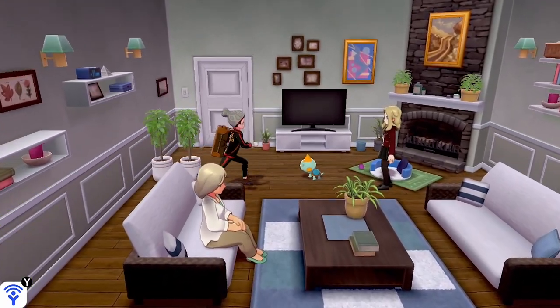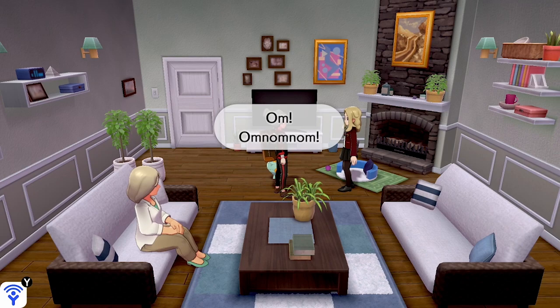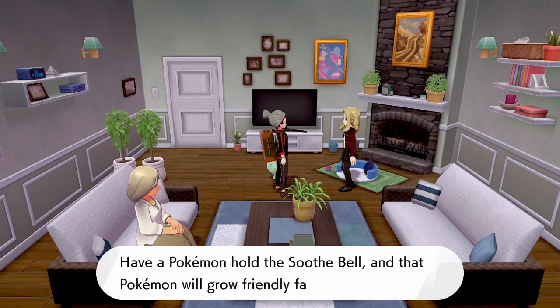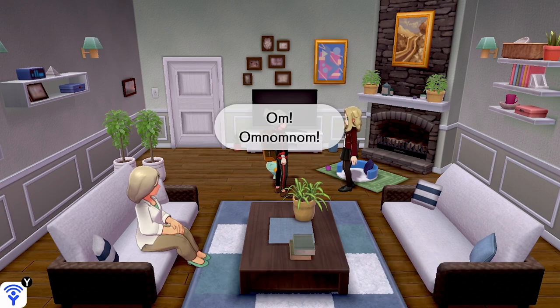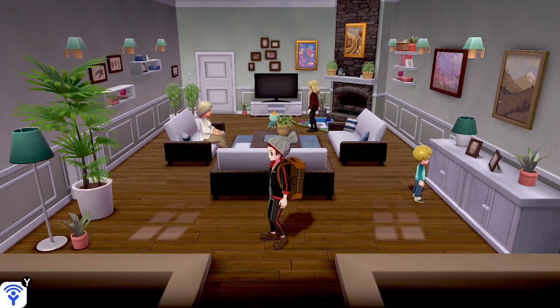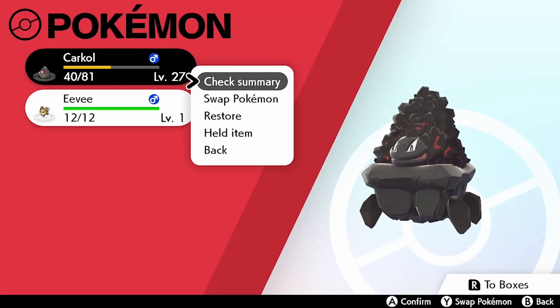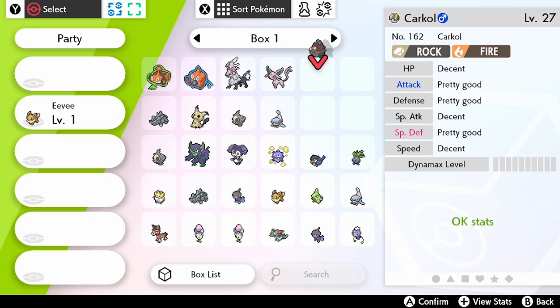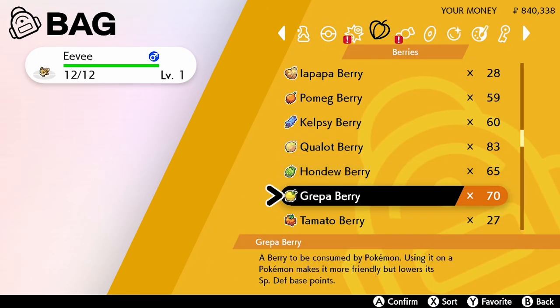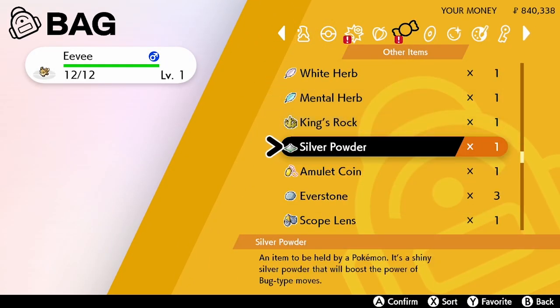Now come and speak to this girl NPC at the top of the room. She will give you the Soothe Bell item, which doubles the happiness gained on any Pokemon holding it. I've already picked up the Soothe Bell, but speaking to her is how you get it. Now we go into our Pokemon, remove everyone else so we've only got Eevee, and attach the Soothe Bell to Eevee — this is how we speed up the whole process.